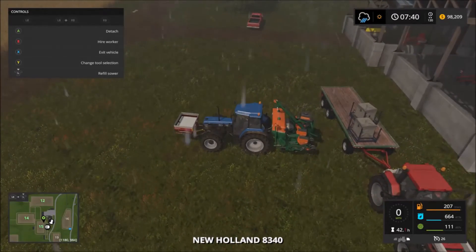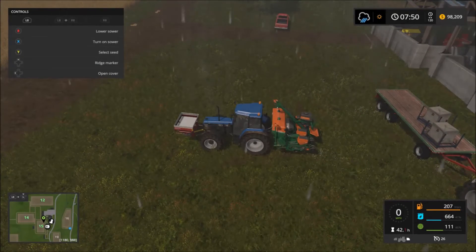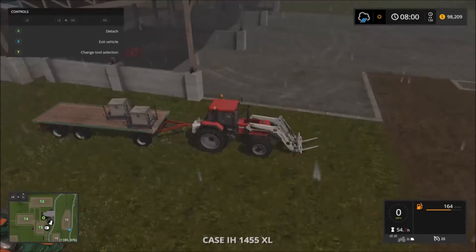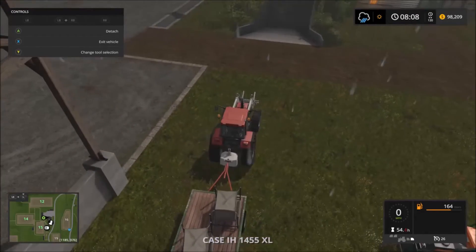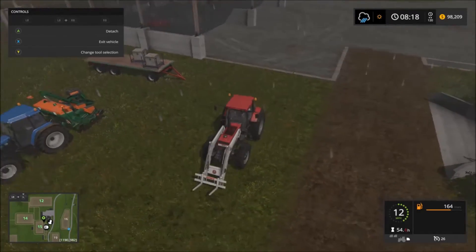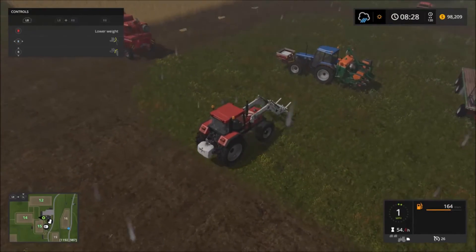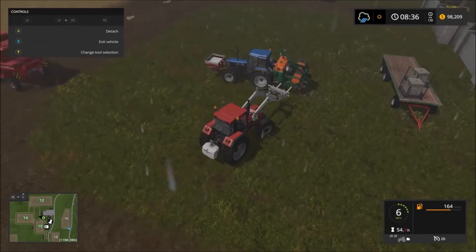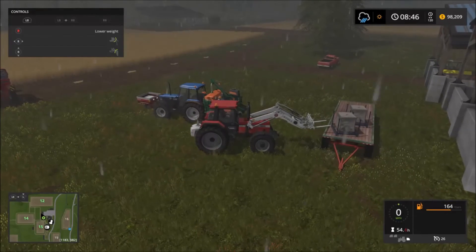Filling your seeder — you can just drive up, even if the pallets are up on a wagon, no problem. Or if you're doing multiplayer or you like playing with front loaders, you can do it the manual way. This is also the first rain I've seen in the game — it looks pretty good. It still comes through the building roofs, but I think we just have to accept that as part of the Farming Simulator universe.